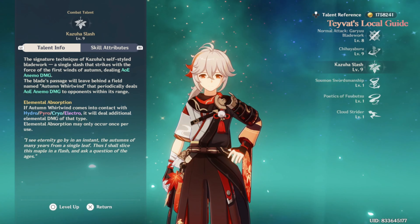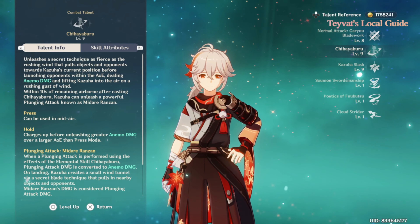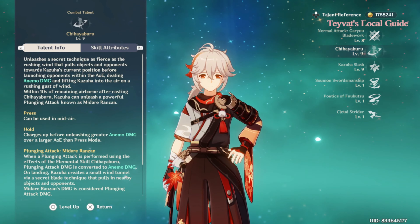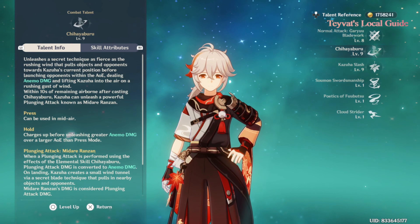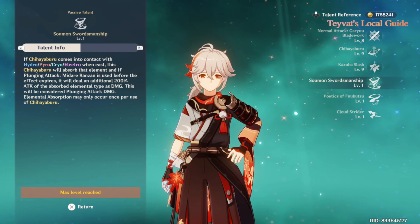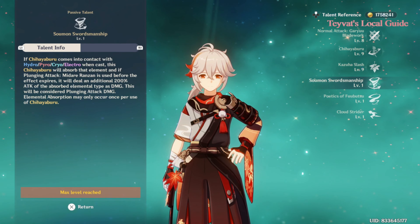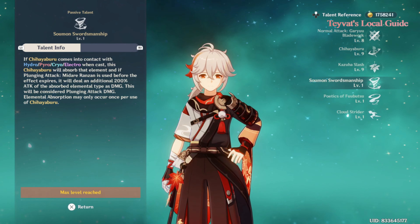The second most important talent is his elemental skill. It can even be used while flying, which is great for exploration. If you hold it, it will unleash greater Anemo damage and pull enemies into it. On its own this seems like a normal skill, but his first passive talent changes everything — it makes the elemental skill work the same as his elemental burst, buffing Hydro, Pyro, Cryo, and Electro elements.